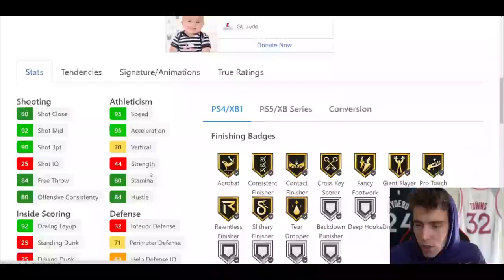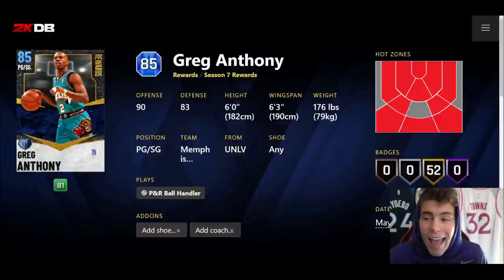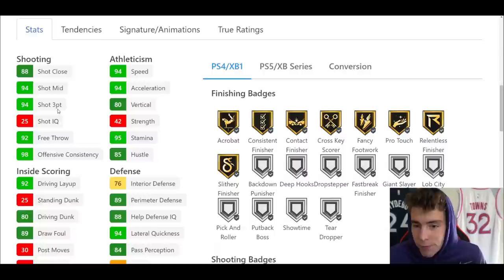Starting off with Greg Anthony — he's got 52 gold badges but he's six feet tall. This is a card you should never use. If you use Greg Anthony with set shot four, I just don't know what to tell you. Do not ever use Greg Anthony unless it's for grinding XP.